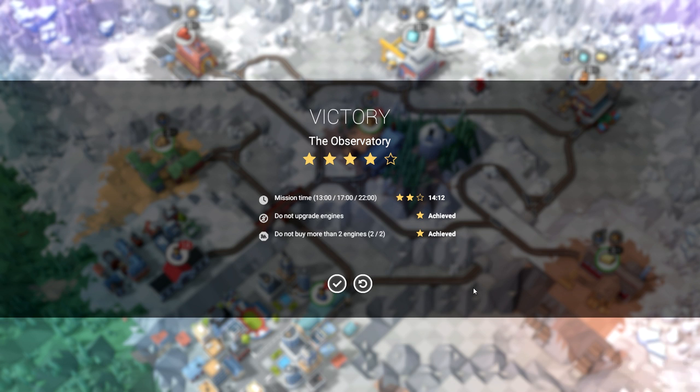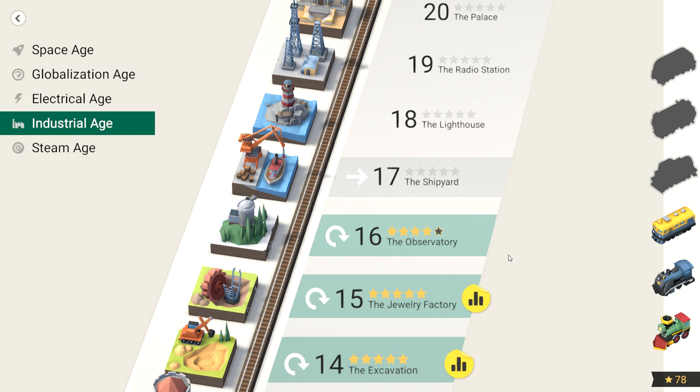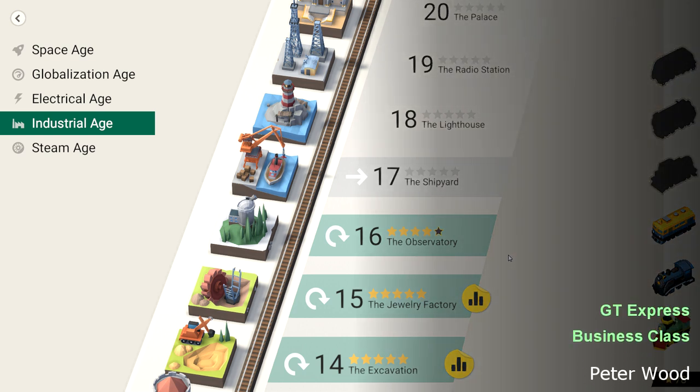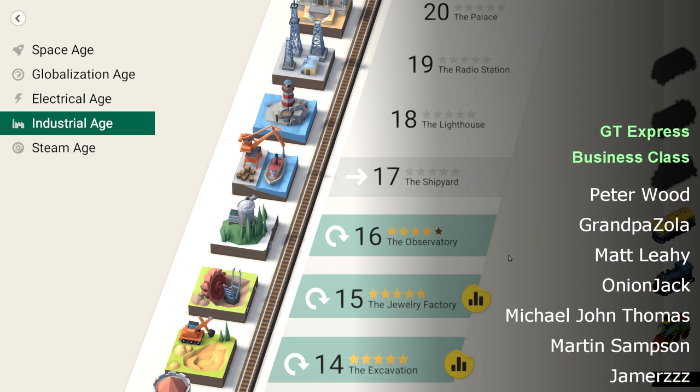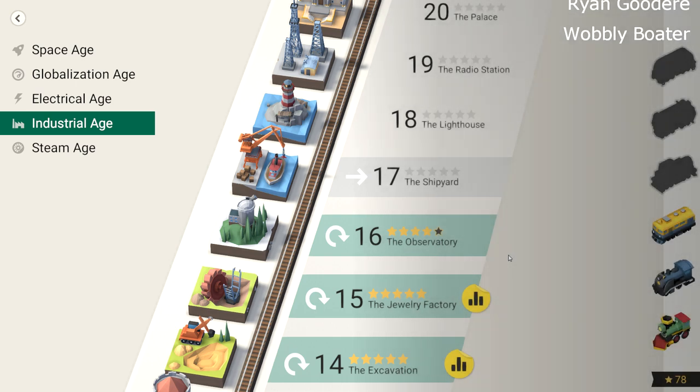Mission time was 14:12 — only a minute and twelve seconds over the five-star threshold. I didn't do anything that would lose us stars, so I'll take it. That was just me not paying attention — it's a bit easier when you're not recording. Anyway, that's been episode four. The observatory is next, then we try the shipyard with some water involved, and we're slowly heading towards the electrical age. I wonder if we'll unlock a new train next episode — that'll be cool. Until then, take care.